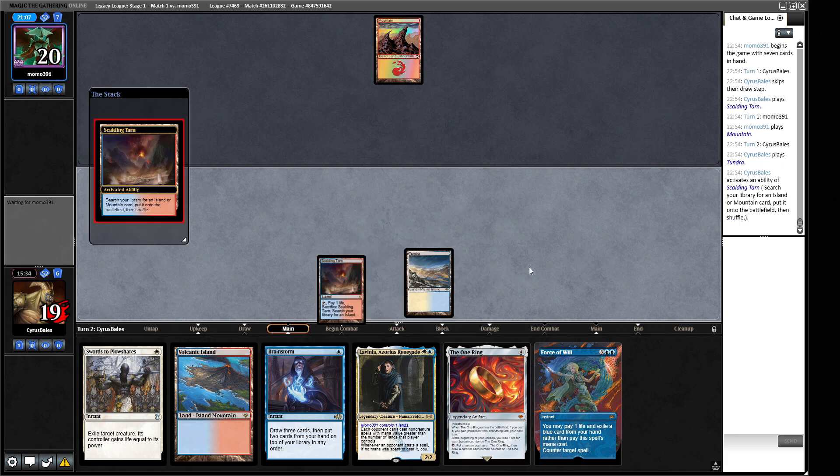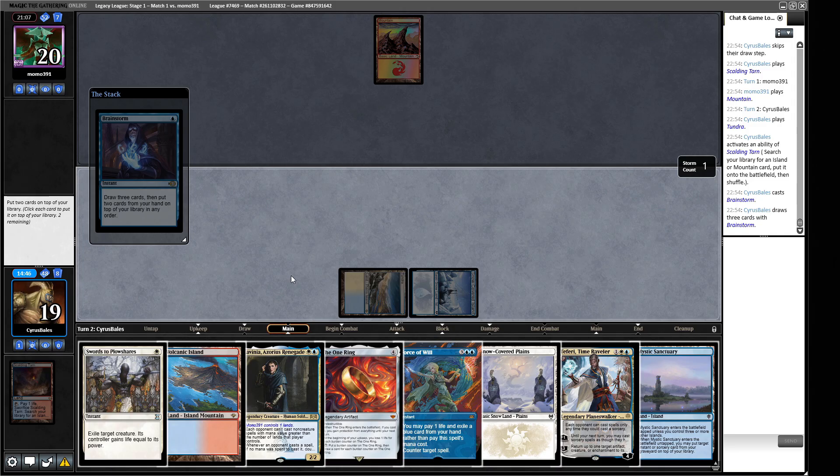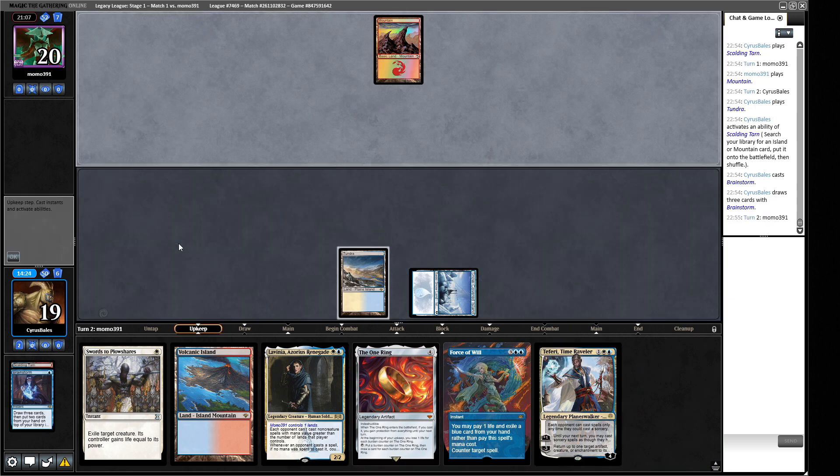This hand looks good. We always lead with the land in case our opponent plays Blood Sun — we don't want one of our lands wasted. No play from our opponent. We're going to play Lavinia, which should hopefully jam our opponent up. We want a basic Island in case they have Blood Moons. Note: the game had a little crash and I reloaded — I accidentally cast Brainstorm instead of Lavinia. Not sure if that was during the crash. We put back Mystic Sanctuary and a Plains.